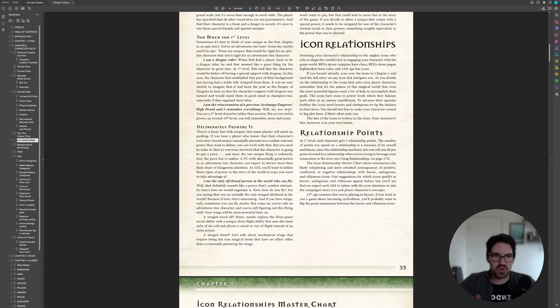Icons in 13th Age are basically the big NPCs that are the movers and shakers of the world — archetypes and tropes from any fantasy game. For example, there's the Elf Queen, which is essentially Galadriel; the Lich King; the Emperor; and the Great Gold Worm, a dragon physically blocking demons from entering the world from the Abyss. In my personal game I've changed some icons or stolen them from other materials. You don't have to use the exact icons from the book — you can make up your own. What matters is how they impact the story.